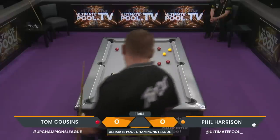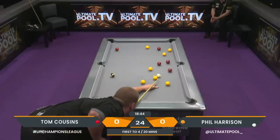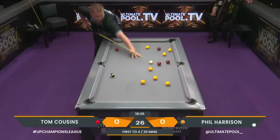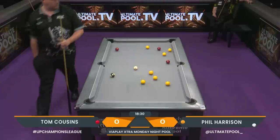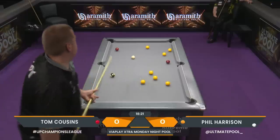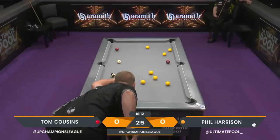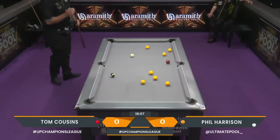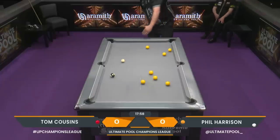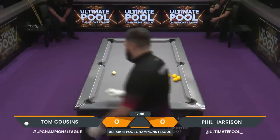Tom gets a nudge — that was looking like being on absolutely nothing. Gets the secondary nudge and lands plumb perfect. This is not a particularly comfortable chair for Phil Harrison to be sat in. He shifts in it awkwardly, almost to illustrate that point. All Phil has to do is not lose, but the guy in the other chair is the best player on the planet right now — not losing is a very hard thing to do against Tom. Tom's not been at his best tonight but he hasn't done a huge amount wrong — he can probably count himself a little unlucky to be entering this match with no hope of qualification.